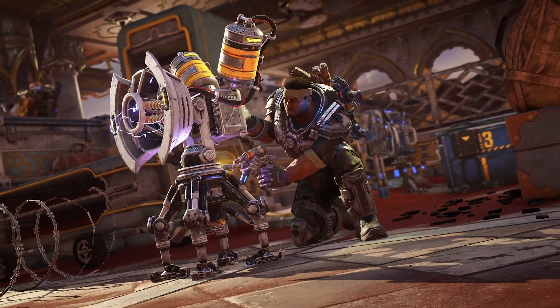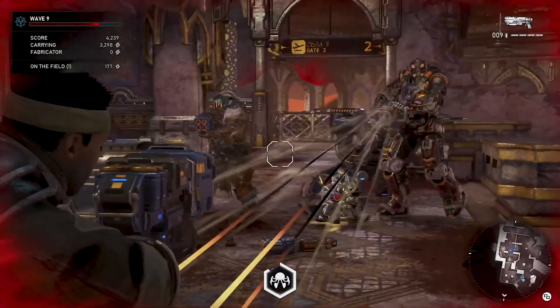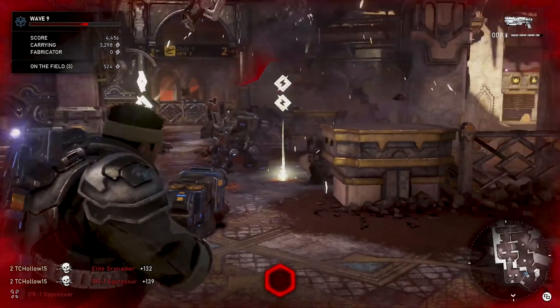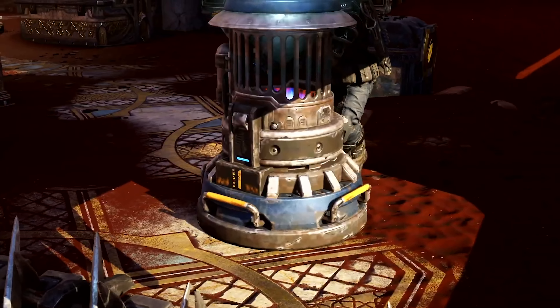Returning from Gears 4, Del is the squad's engineer. That means he's the best at building defenses like turrets and barriers, but for Del, these fortifications cost less power to produce at the fabricator, and he can carry them to the perimeter quicker than any other character. Del's default loadout equips him with a repair tool, meaning he can fix any defensive fortifications that have broken down, and his ultimate ability summons two DB tracker bots which target enemies and eventually explode.